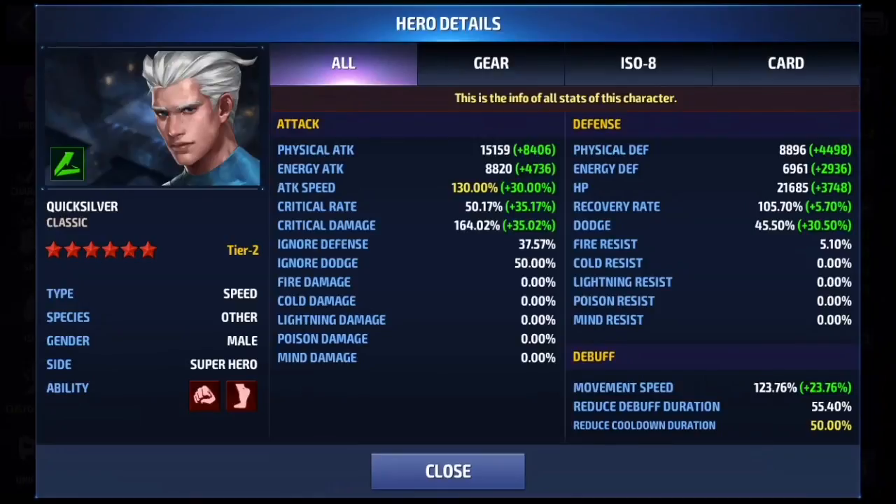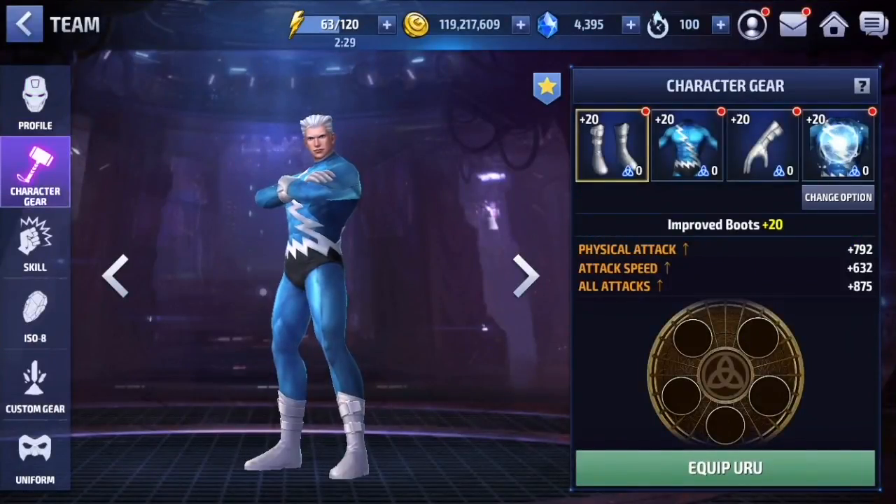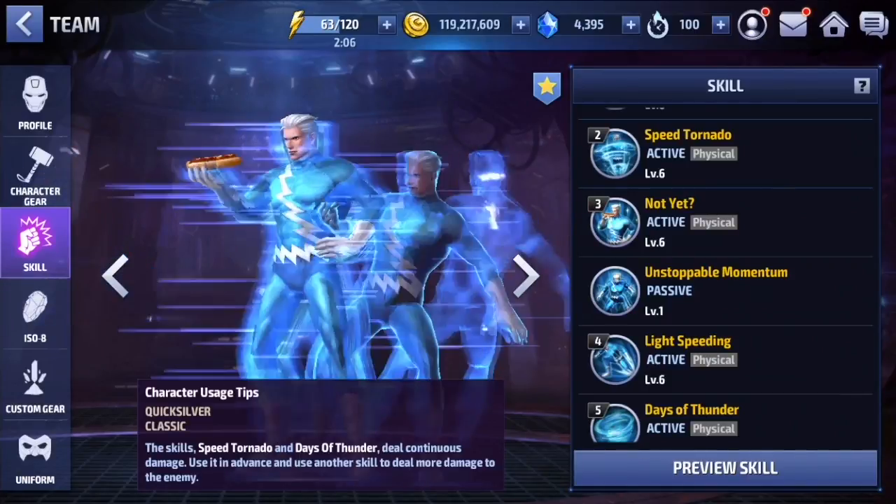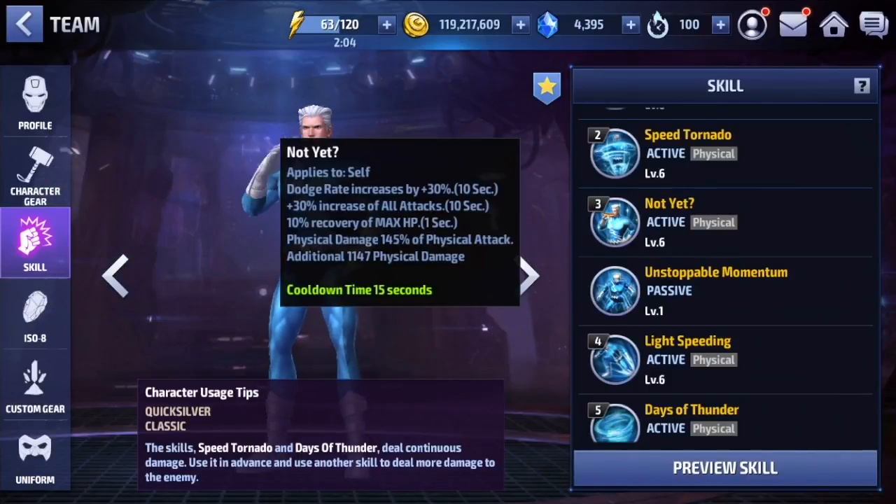Let me go over the details: reduce cooldown duration 50%, 37% for ignore defense, 164 for crit damage, 50% for crit rate, and 130 for attack speed. There's still no urus on him and the last gear slot is rolled for skill cooldown. The rotation I generally use with Quicksilver is 5-3-4-2, just because I want to get that damage bump from the 3 skill.